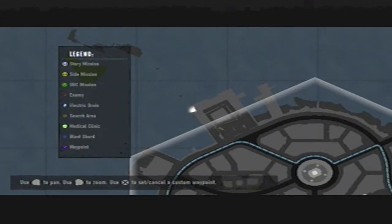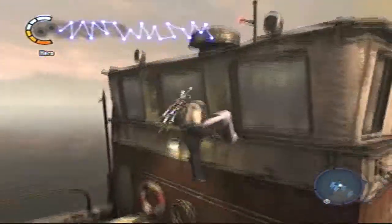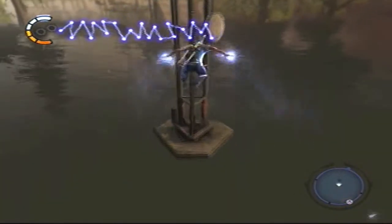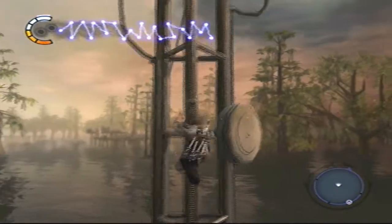Once you get the static thrusters upgrade, what you want to do is head to this corner on the map right here. We're going to hop up onto this boat, and then use our upgraded static thrusters to fly to this railing right here, and then climb up it.